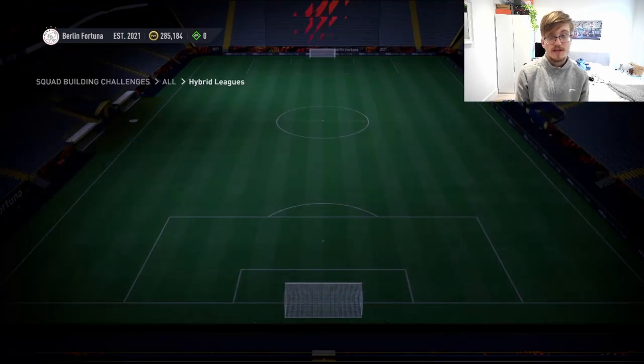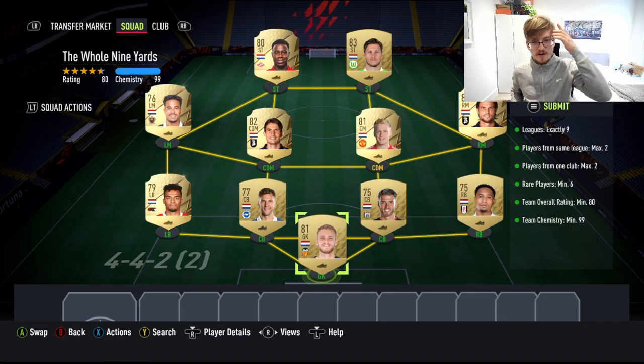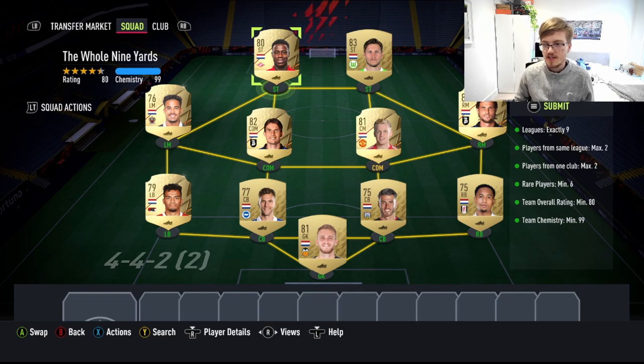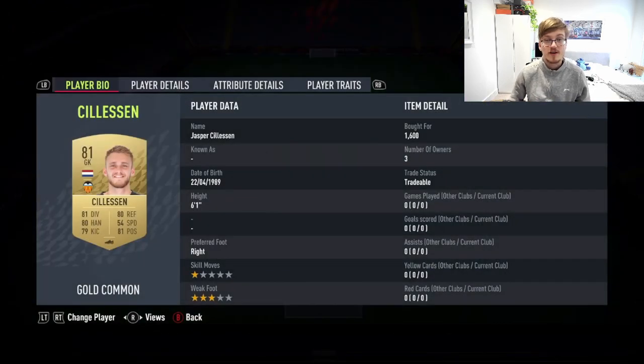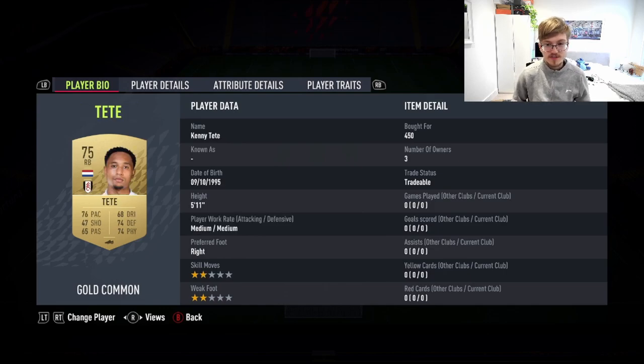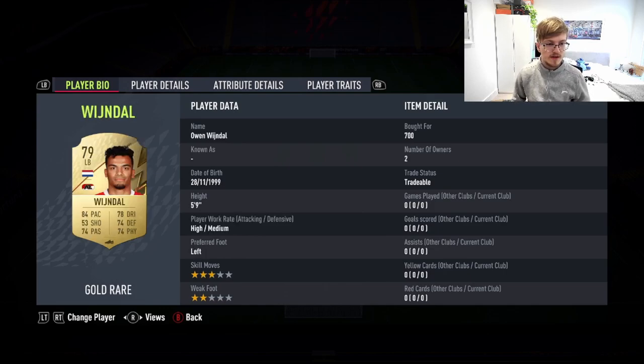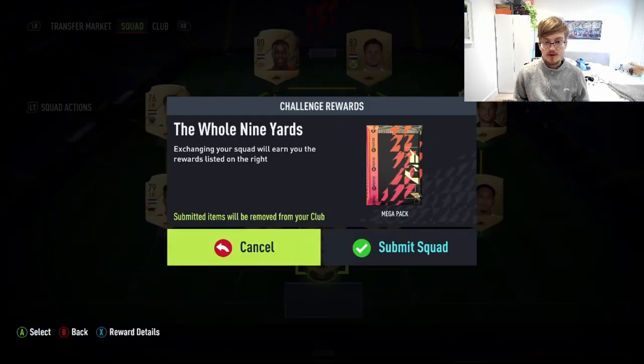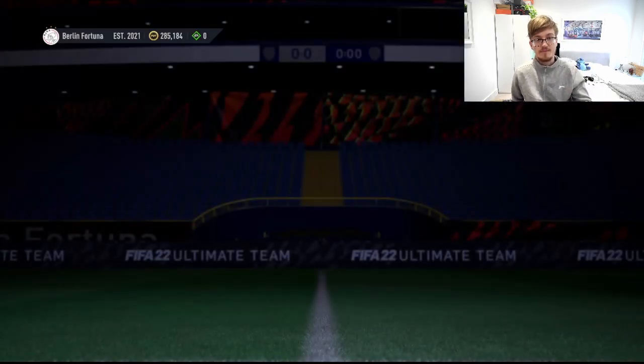Now we're gonna move on to the whole nine yards. Here we are with the whole nine yards - I had a bit of a glitch where it just didn't pop up with the team, but here it is guys: a full Dutch team. There's one position modifier which is Promes - I made him into a striker but he shouldn't be too expensive, and you might have the card already especially if you've done the foundation SBCs. We've got Tete, Hurtado, Veltman, Vindal, van der Beek, De Roon, Hatteberg, Kluivert, Weghorst, and Promes.